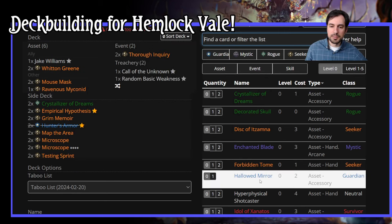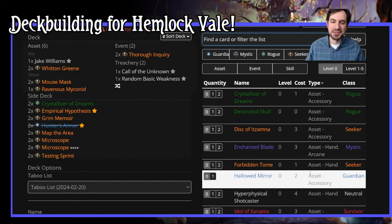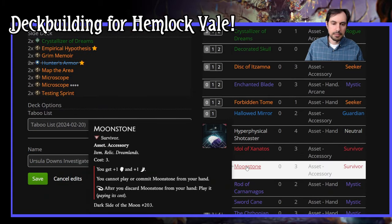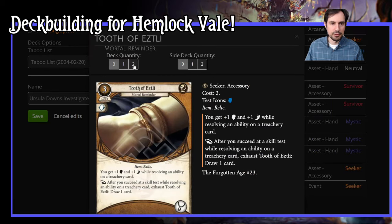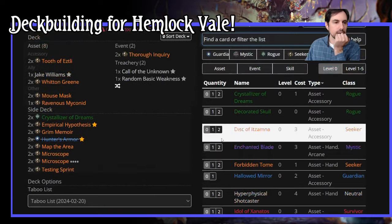We're going to want 2x Relic Hunter on both investigators. The Forbidden Tome is a relic and a tome — the upgraded one is kind of funny because you can move, get a clue, and also do your investigate. Moonstone we can't play. Sword Cane — no thank you. The Chthonian Stone is interesting. Tooth of Etzli — I'll just throw it in for now, we might get rid of it. Raven Quill is a relic — it attaches to a spell or tome, but she only finds assets, so we're not doing that.